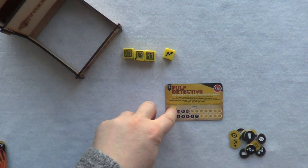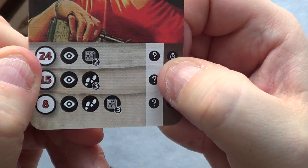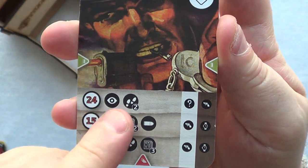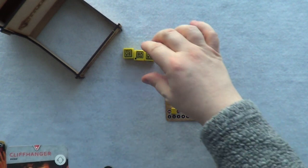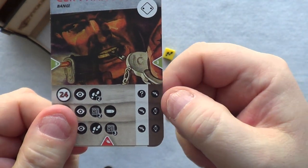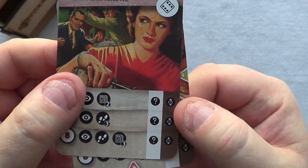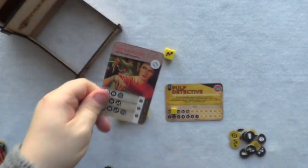If you succeeded you would gain a clue. To show something different: if the failure was a stamina loss and you rolled three of a kind, you do not lose that stamina. However, you always lose time — no matter how many of a kind you rolled, you will always lose the time.